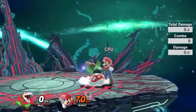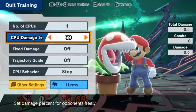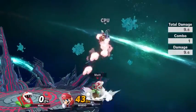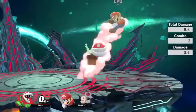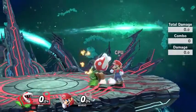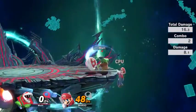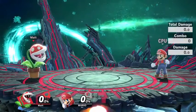Up air is arguably Piranha Plant's best aerial. Not only can it combo into itself at early percents, it can also combo off Piranha Plant's down throw. It's very good for juggling your opponents. It's not a true combo this early on, but if somebody doesn't air dodge, or if you read an air dodge, or if they try and clash with an attack that doesn't come out fast enough, you can just keep juggling them with your up air. As you can see, you can rack up damage very quickly.